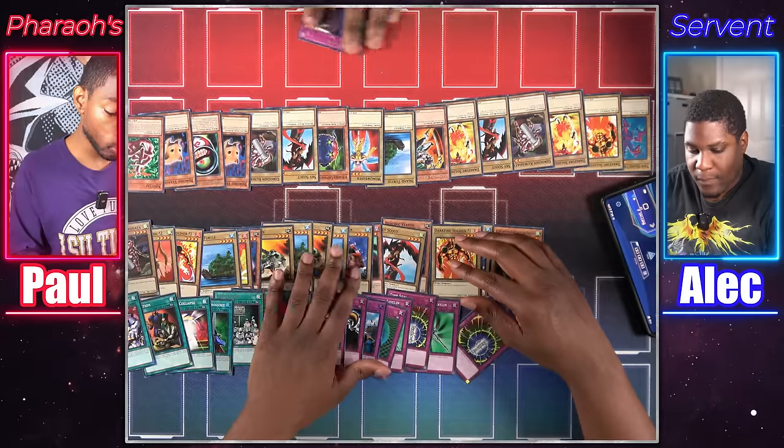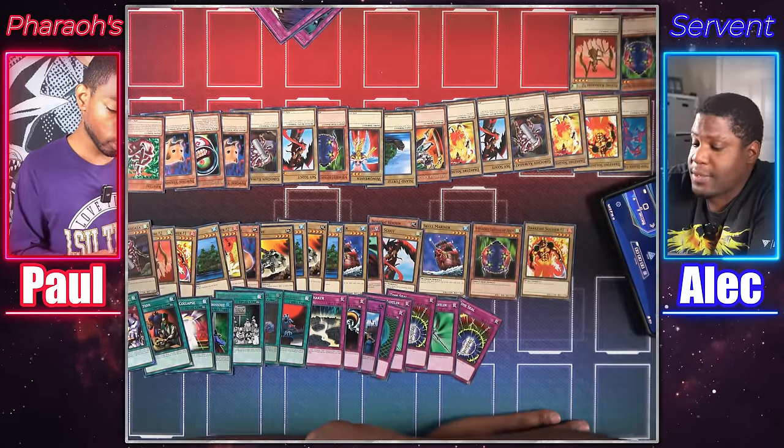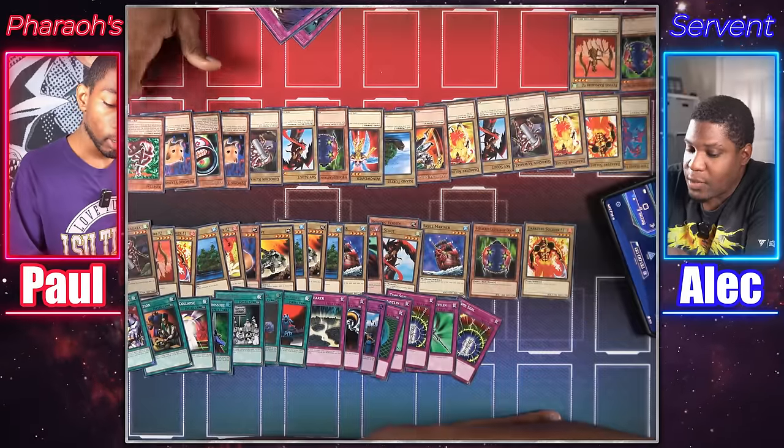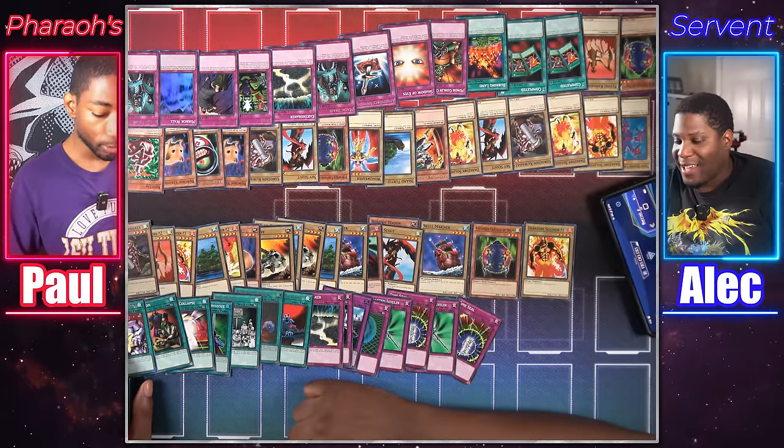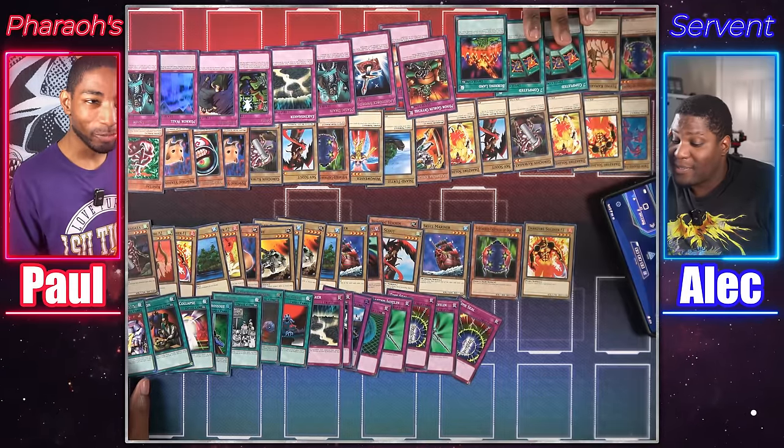Can't believe you're running degenerate cards. I realized when looking at this set that it's like a degenerate set — cards that are a slow burn, lock up zones, things can't attack. I had two Bubonic Vermins and a 4-Star Ladybug of Doom. The deck did what it was supposed to — it just wasn't enough. Who's going to anticipate Minor Goblin Official? Your boy ran two Seven Completed — I didn't read that it's only for machines. It was a good game — sludgy, but another game of Life Point Chicken.